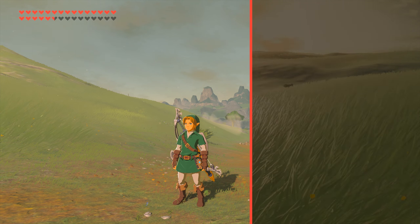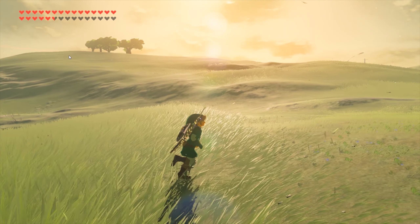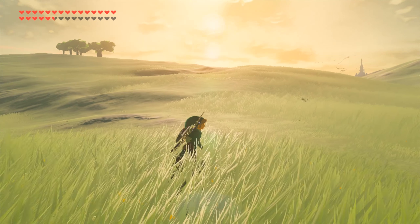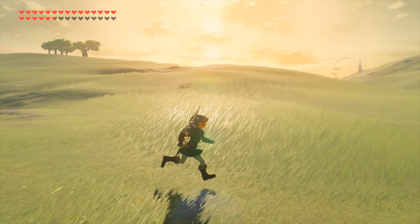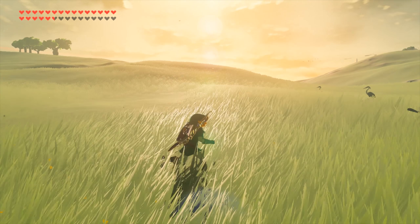Now let's switch over to these new static FPS packs which I am going to be giving you. As you can see, we no longer have this weird stuttery problem or Link vibrating up and down as we previously had. These new graphics packs also fix these same issues when we use our paraglider.